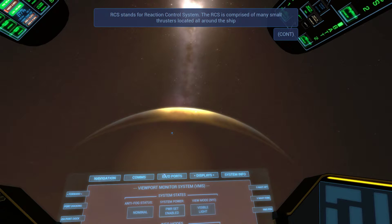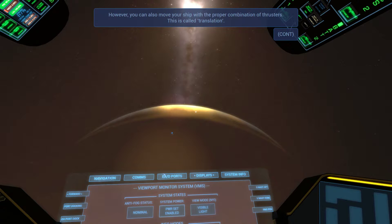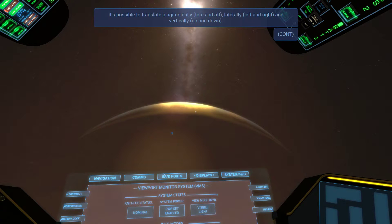RCS stands for Reaction Control System. The RCS is comprised of many small thrusters located all around the ship. Pitch, roll, and yaw rotations are achieved by firing the proper RCS thrusters around the ship's center of mass. You can also move your ship with the proper combination of thrusters — this is called translation. If you apply thrust from the left side of the ship longitudinally, balanced with the center of mass, the ship will translate to the right. It's possible to translate longitudinally fore and aft — that means forwards and backwards — and laterally left and right, and vertically up and down. Translation is when you go up, down, left, right, forward, backward — that's all it means. It's not really meant for traveling far to another planet; it's just for very fine-tuning of where you are.